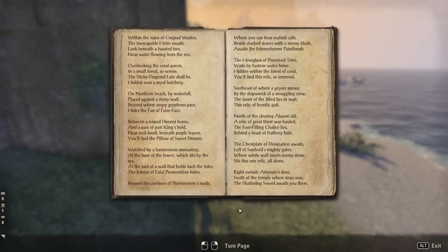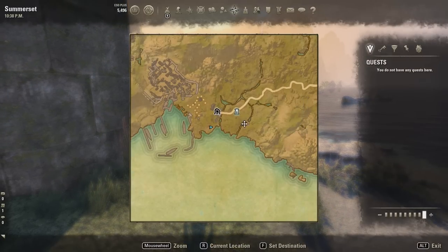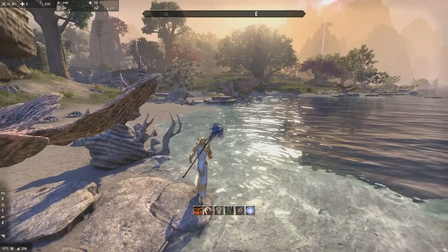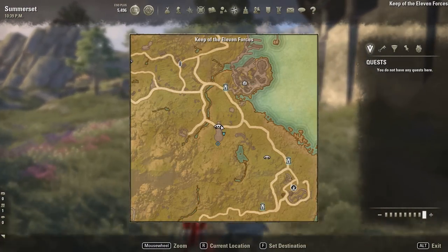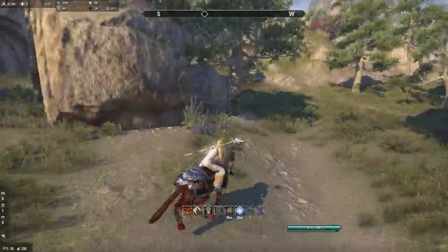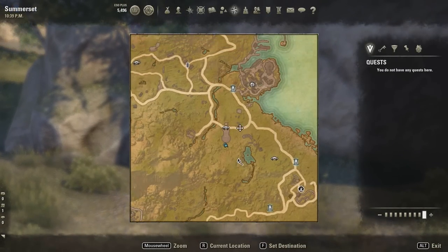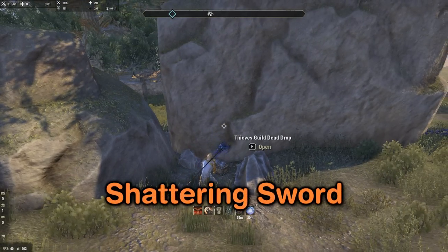The last one is the Shattering Sword. It says: 'Right outside Artaeum's door, south of the temple with the imp's sword - the shattering sword awaits you there, this tricky relic of fright and fear.' Conveniently this takes us back near the beginning, back to Artaeum basically. We've got the Keep of the Elven Forces, which is where the entrance to Artaeum is. We just go right behind it - right here, behind this stone. It's just south of Shimmerine. This is the last piece - the Shattering Sword.